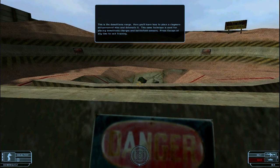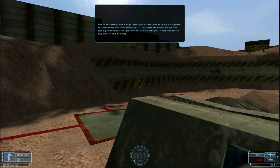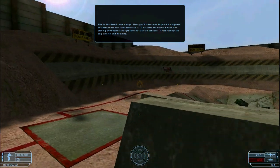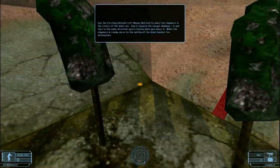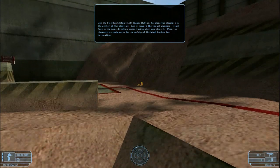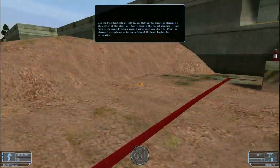This is the demolitions range. Here you'll learn how to place a claymore anti-personnel mine and detonate it. This same technique is used for placing demolitions charges and battlefield sensors. Use the fire key to place the claymore in the center of the blast pit — aim it toward the target dummies. It will face in the same direction you're facing when you place it. When the claymore is ready, move to the safety of the blast bunker for detonation.